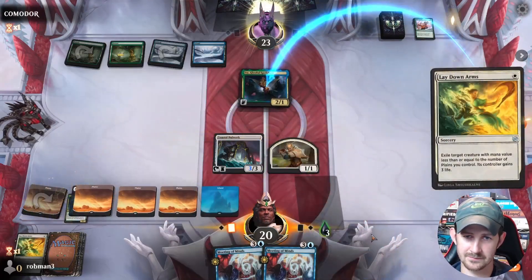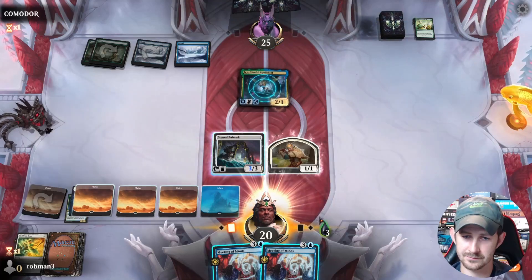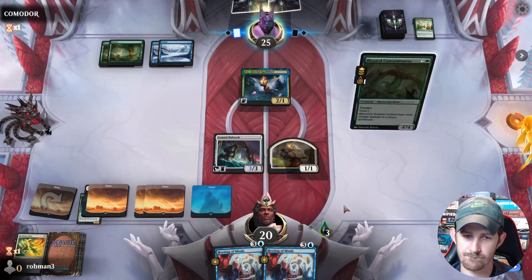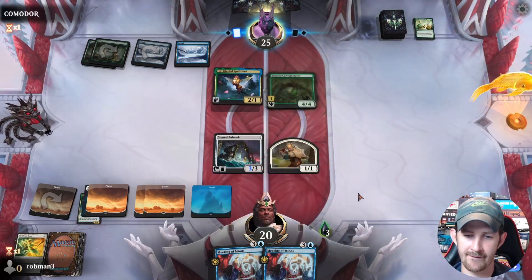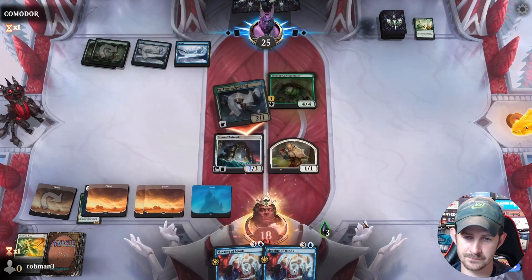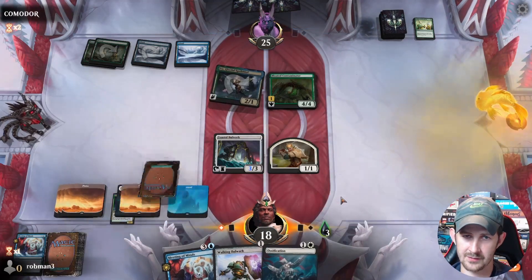We're just gonna go for it — this way they're using protection when we don't really care about it. We can't attack, but we can Surveil. We can't afford both because you have to tap it, and we won't have the mana for a counterspell anyway. So we use the blue mana, take two, and draw. That was good — we got our Ossification.